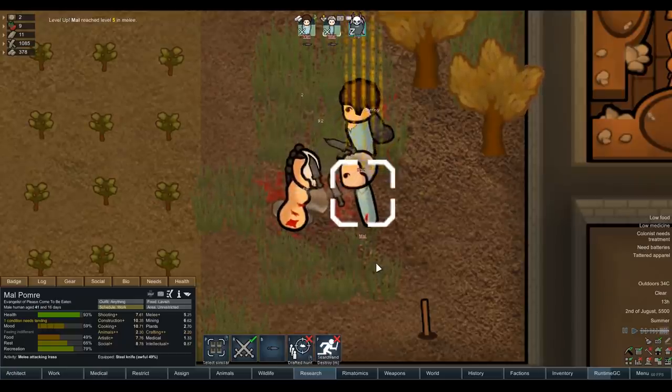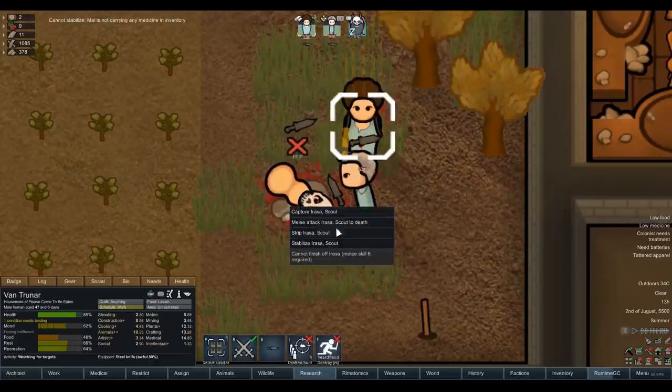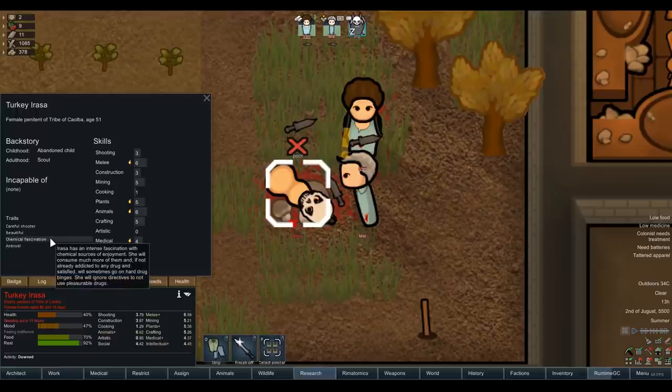Level five in melee — that's what we're after. Come on, don't die! Oh shit, we took something. If we knock them down and strip them we get another skull mask — nice. I think all the wardens should wear skull masks, that would look awesome. Let's strip them. Are they worth recruiting? Let's stabilize them — they seem capable of everything, capable of none scout. Beautiful: chemical shooter, chemical fascination, asexual. Chemical fascination is kind of a pain in the ass, but careful shooter especially is quite nice.